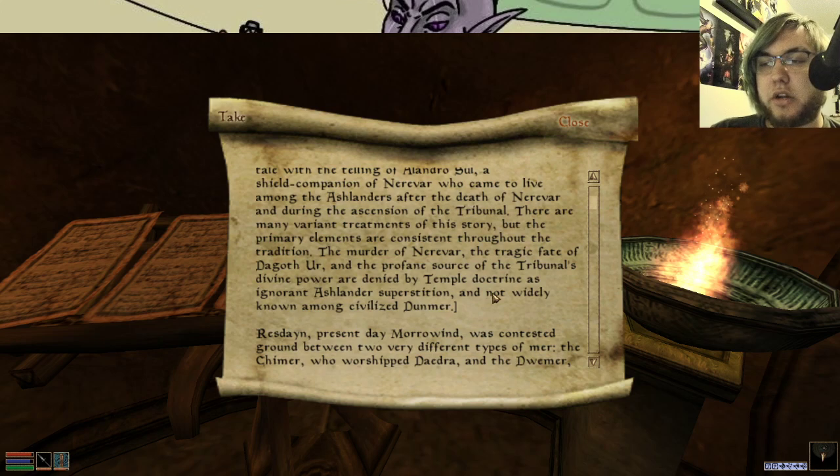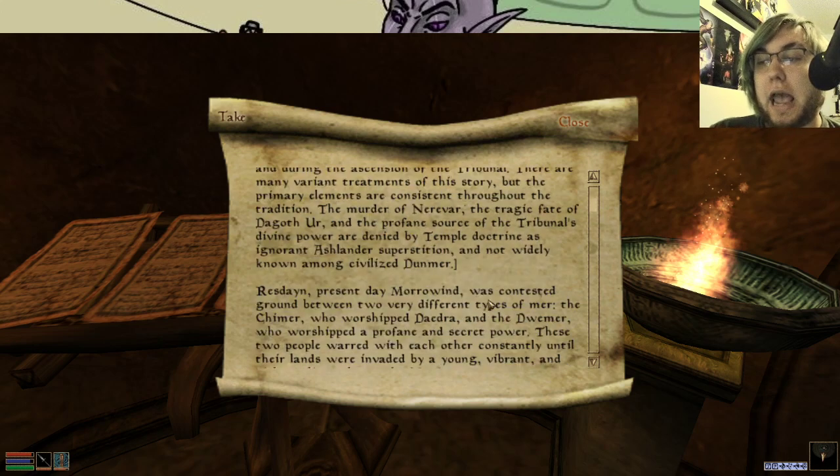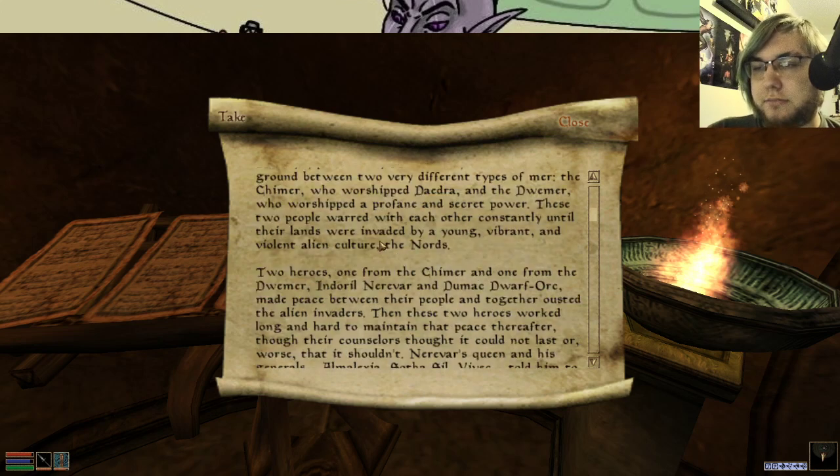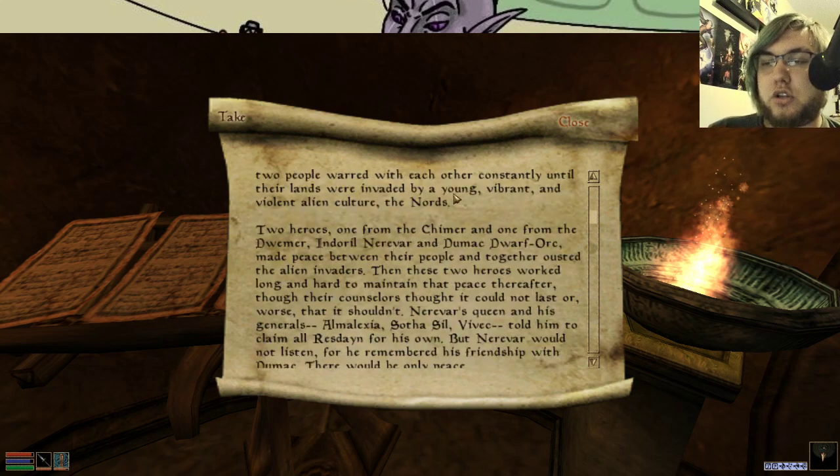The murder of Nerevar, the tragic fate of Dagoth Ur, and the profane source of the Tribunal's divine power are denied by Temple Doctrine as ignorant Ashlander superstition. Resdain — present-day Morrowind — was contested ground between two very different types of men: Chimer, who worshipped Daedra, and Dwemer, who worshipped profane and secret power. Recall that in Vivec's version, he doesn't even mention that the Dwemer worshipped something profane — just that they used reason and logic. Their lands were invaded by a young, vibrant, and violent alien culture — the Nords. Two heroes, one from the Chimer and one from the Dwemer — Indoril Nerevar and Dumak Dwarf Orc — made peace between their people and together ousted the alien invaders.